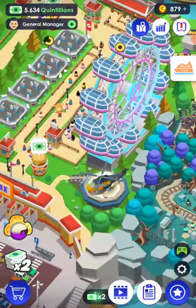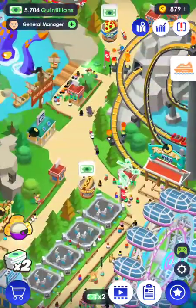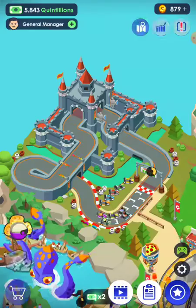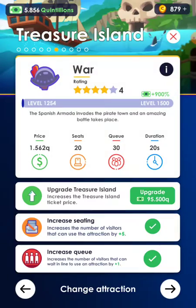The helicopter has come with coins but we don't want the coins right now. We're going to claim some money from the hot dog and pizza stalls. Let's go over here and see if we can upgrade some — we can do the queue a little bit.